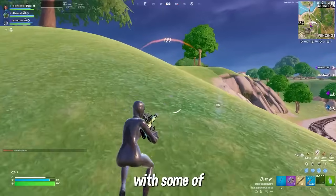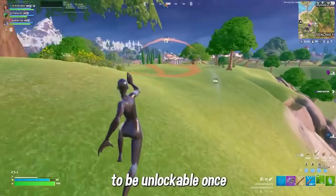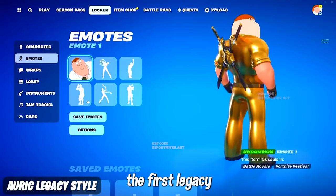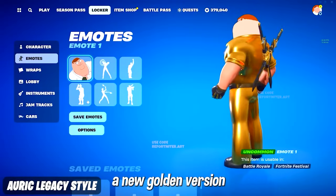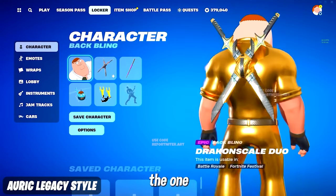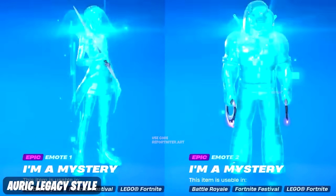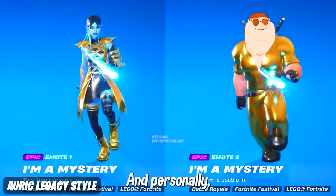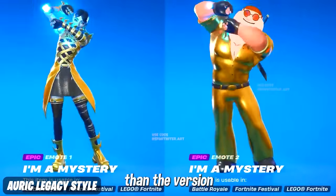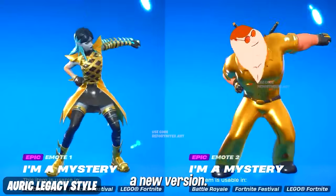Starting with the new bonus rewards and super styles unlockable once this update drops in the next five days — the first legacy style is a new golden version of the Peter Griffin skin. His skin is receiving a lot of bonus styles since he is the Tier 100 skin for this season. This reflective holo gold is a lot cooler than the version currently in-game, which is why they're adding a new version.